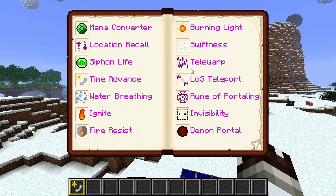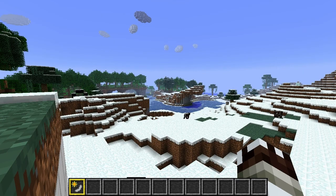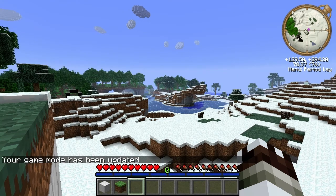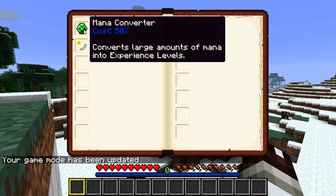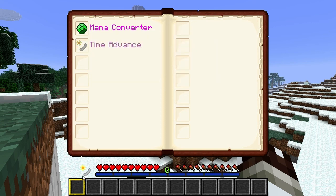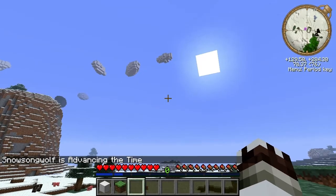I also have very limited spells. In creative mode I have all of the spells available, but normally I start off with the mana converter which converts my mana into experience, and I have Time Advance which changes it from day to night or vice versa. Check this out — call forth the moon. It takes a bit of cast time, you can cancel out of this. So now we have call forth the moon.